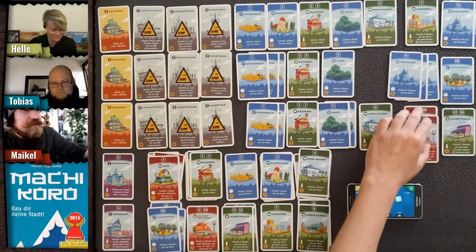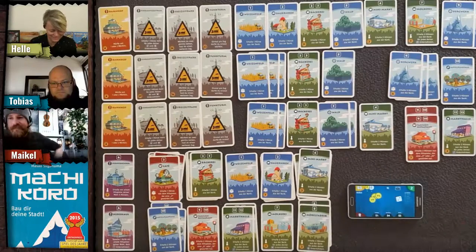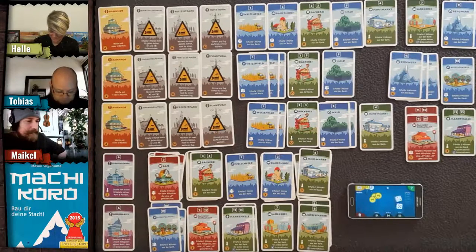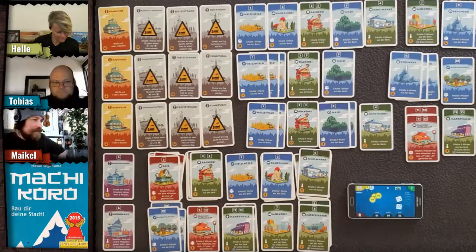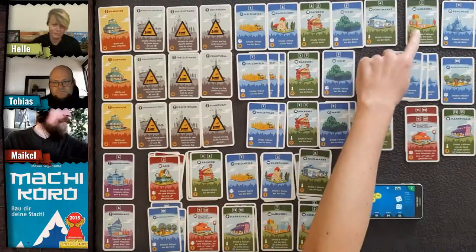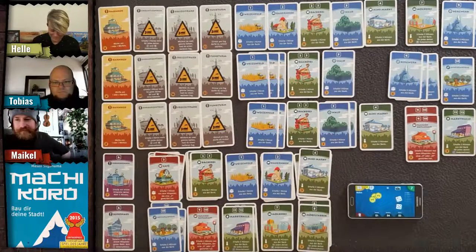Helle takes two dice and rolls a seven — close! She gets three coins for her ranch. That was why she needed the ranch — because of that drafted card!